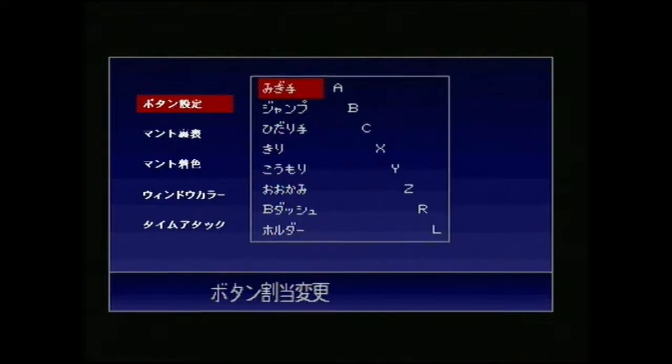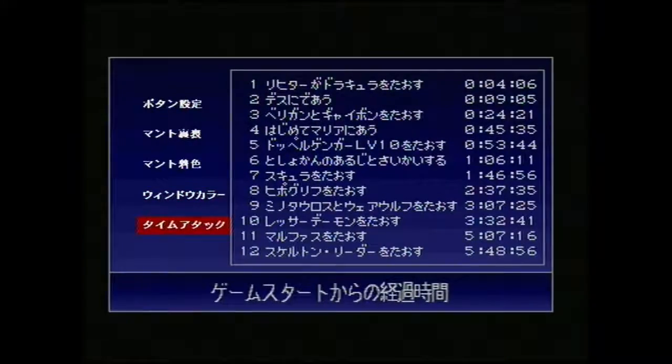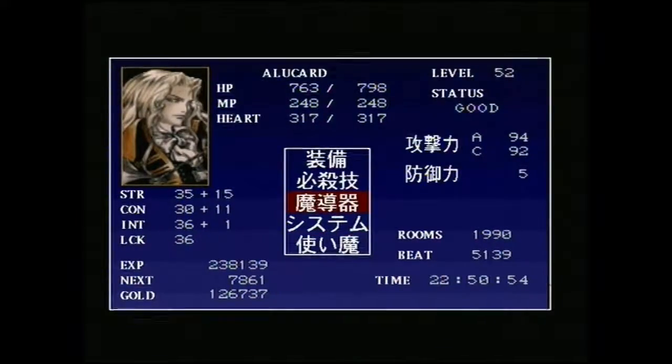Next one up, we have this menu — all in Japanese. Click on it and you can see certain things. This looks like an options menu and it seems to tell you certain things, but it's very Japanese so there's not much you can really get from that.